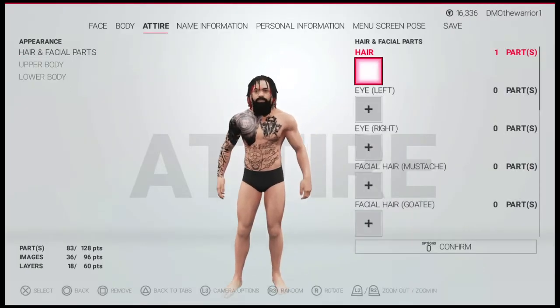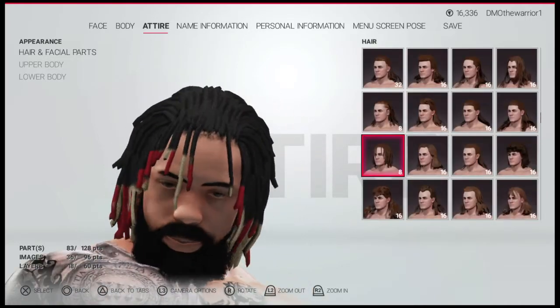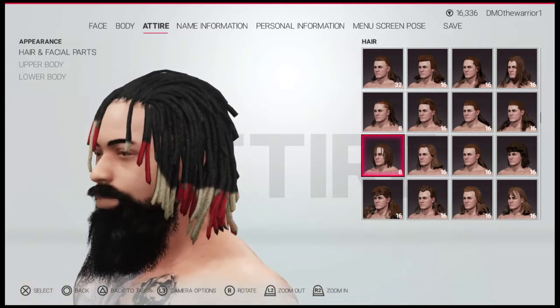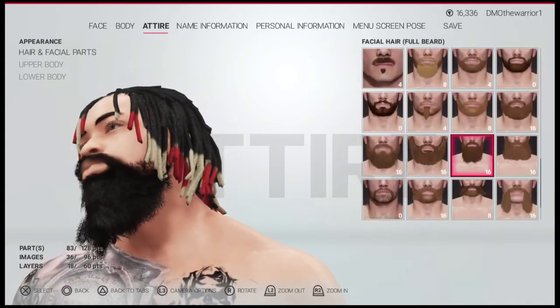Let's go to appearance. The hair is going to be these dreads — like the Booker T dreads. No, not the Booker T dreads, just these dreads, and black. Then I just dyed the tips gold and red. And then give him this beard and make it black.